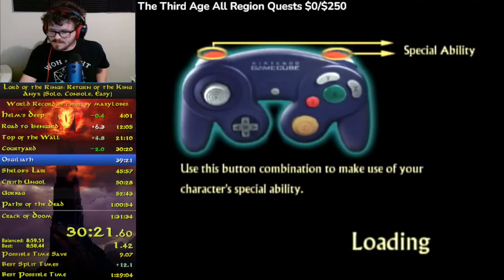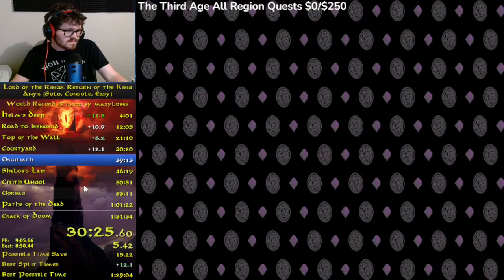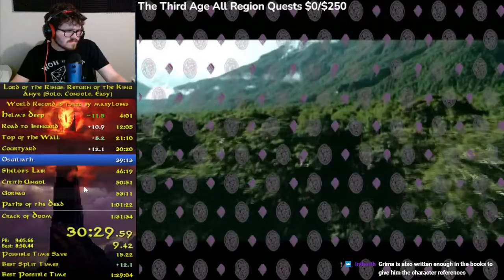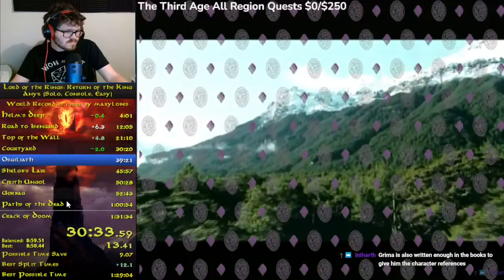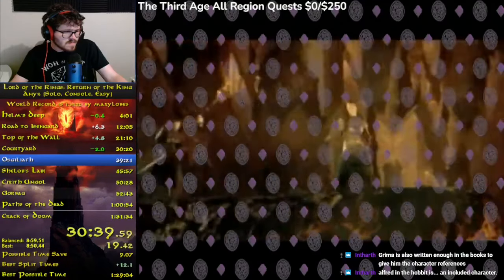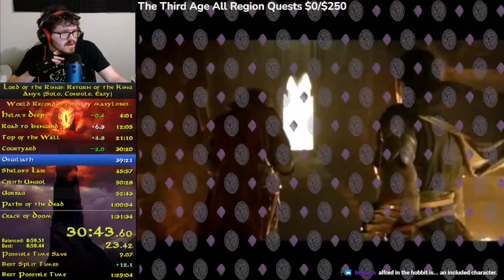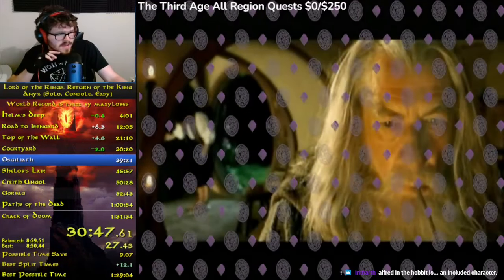Now that we've concluded the Path of the Wizard, we're moving on to the Path of the Hobbit. The Path of the Hobbit is unique in that instead of having a lot of RNG levels, it is very difficult execution-wise. The main difference is the fact that the hobbits are very squishy, so it is really easy to die. This becomes especially more relevant in the console version than in the PC version of the game — for some reason you don't take nearly as much damage on the PC version.